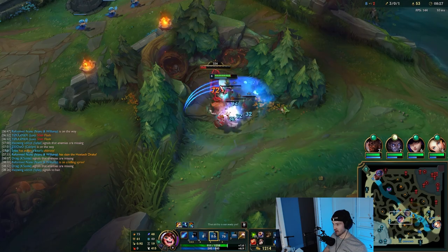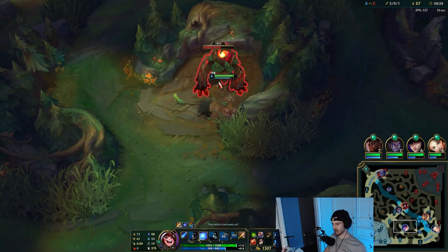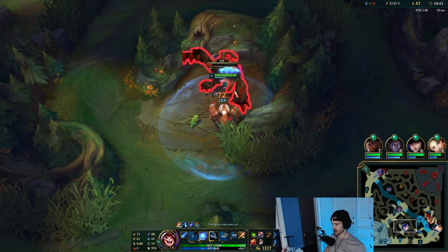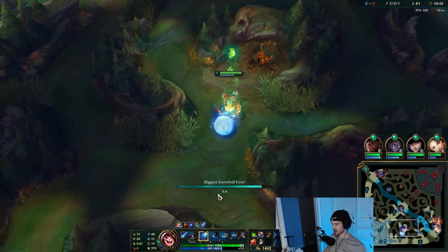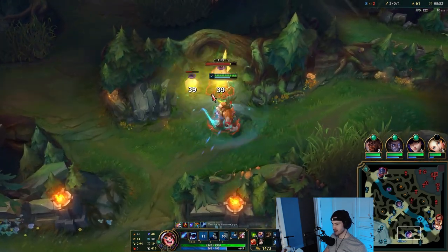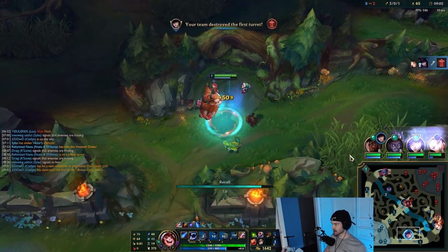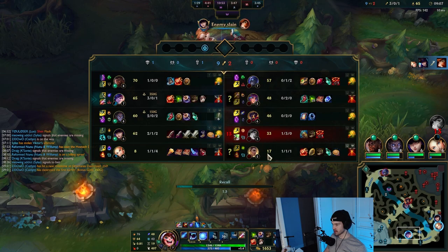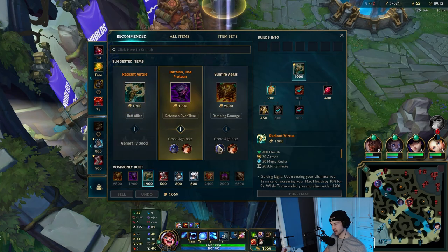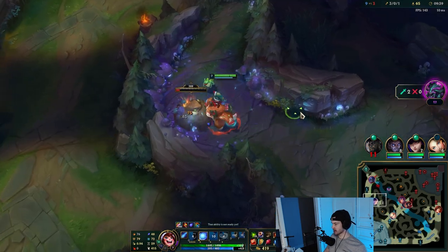Watching the pet yeet from river all the way to your jungle camps is the funniest thing. That's how Nunu should be — because before even with 1800 smite some people could contest Nunu's smite, now there's no contest. I'm going to take my Krugs too. In the preseason they changed Krugs — there's no more medium Krugs, just one big one and then the small one. I'll reset and buy tier 2 boots. They have a lot of AP so I'll go Mercs.